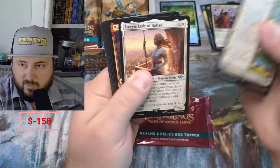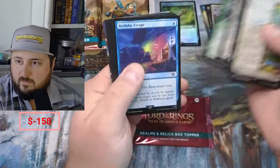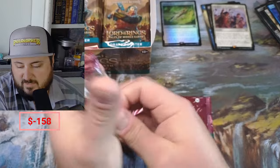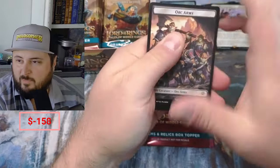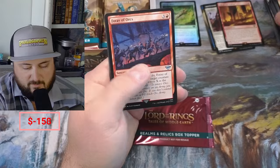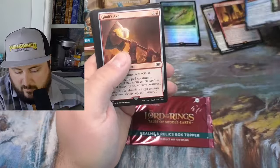Battle. We got the Tail, Éowyn, Éowyn birthday, Escape, Pippin's Bravery. In some ways I just want to keep bulk from this set too, because down the road people are going to want this stuff — I'm telling you guys. Not a lot of foils going on in here. Orade, Lórien.